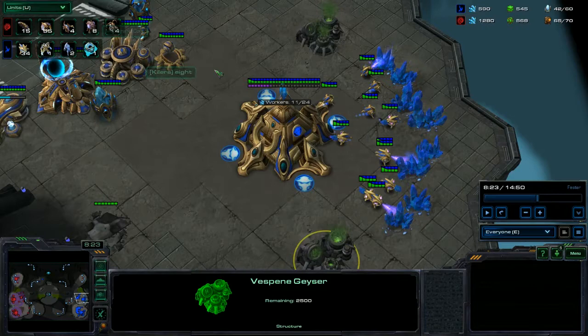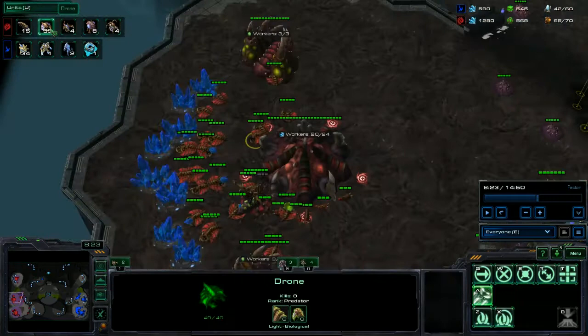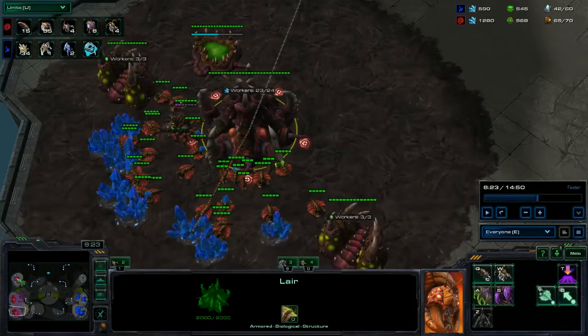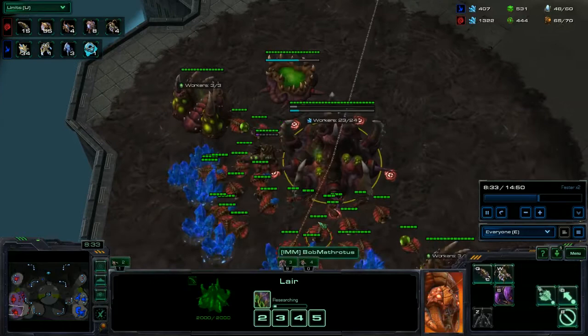If the Protoss had eight on gas, your drone lead wouldn't be so ridiculous. Say he had sixteen on main, sixteen on natural — that's thirty-two, plus six on each gas is twelve, total forty-four workers. Around fifty-five drones is a nice amount, going up to sixty when saturating the third base. Also the saturation is pretty bad right now — Dave has twenty-three drones on this base when he should be looking for sixteen. Definitely look out for your saturation; that is one of the most important things that lower-level players forget.